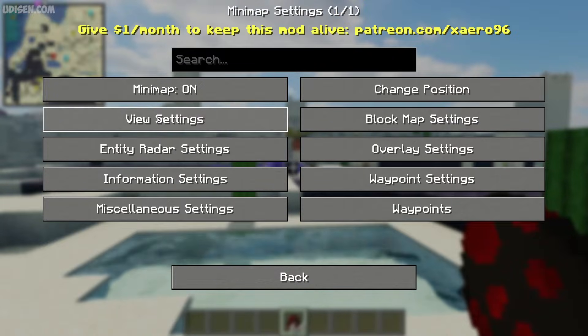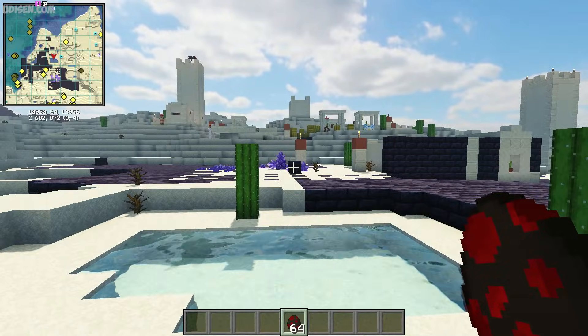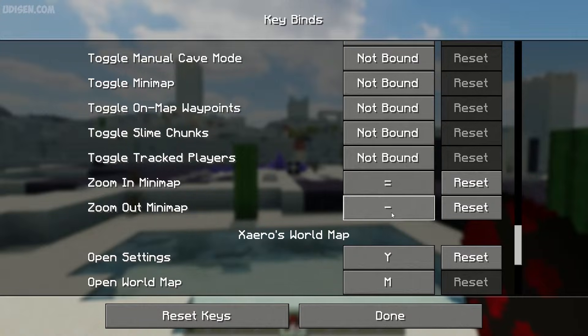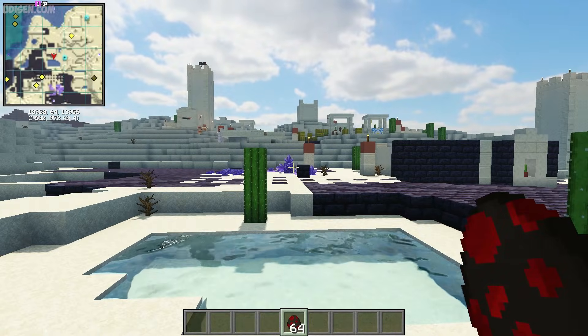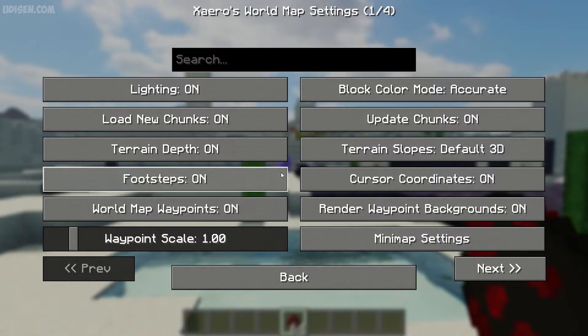Also, here you change your zoom, but I highly recommend using a keybind for that. In keybind settings, find zoom in and zoom out. I personally prefer zoom in as plus, zoom out as minus. Now I can change scales with the keybind. By default, you cannot do this — I don't know why.